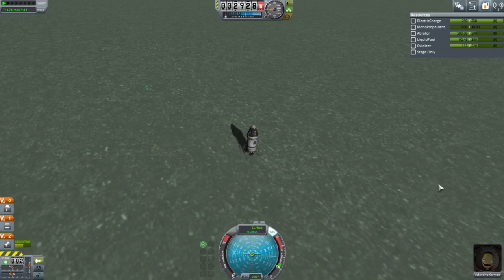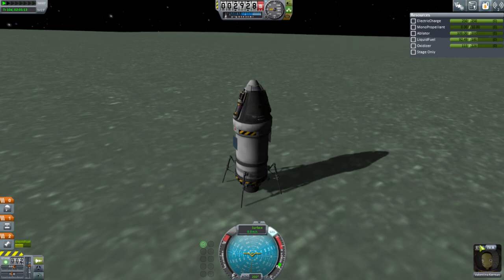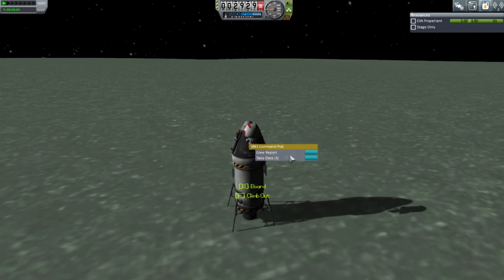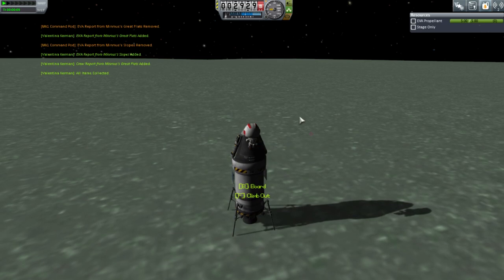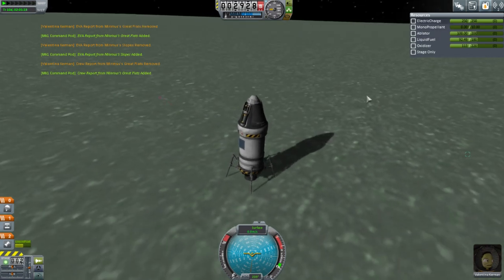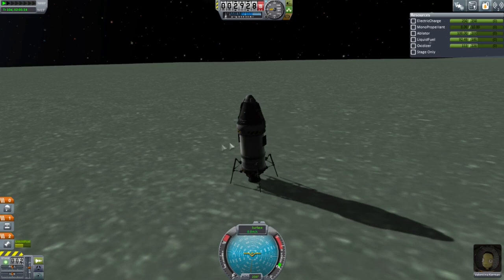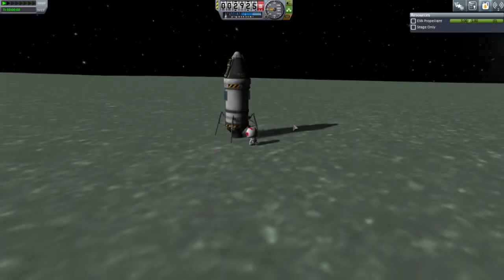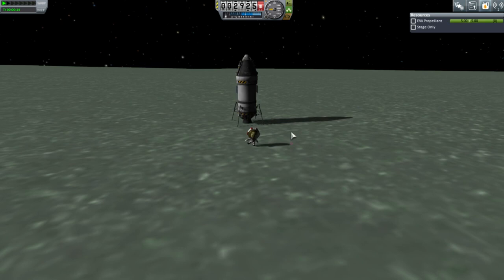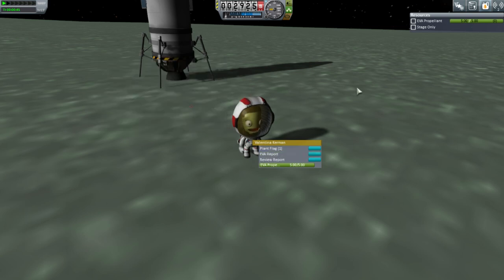Plop — okay, settle down. We should be able to EVA. Let's just double check this one's been done. Let's take all the data. Board. Let's do a new crew report. Keep data. We have a goo container — observe mystery goo. I saw Crispy Bacon trying out Scatterer. I'm afraid it'll kill all my framerates, frankly. Keep data. Lowlands feel like a superhero.